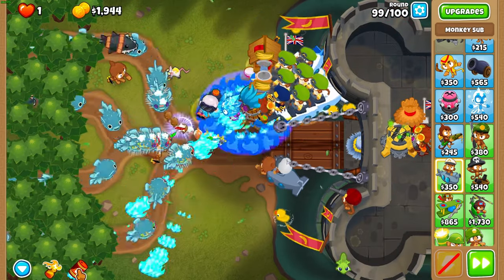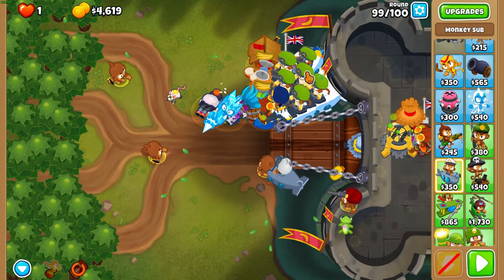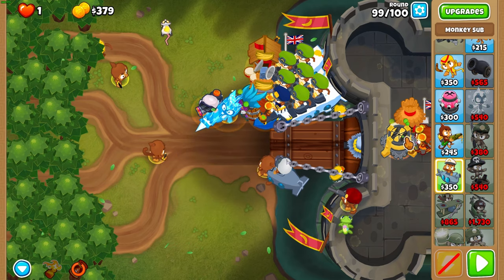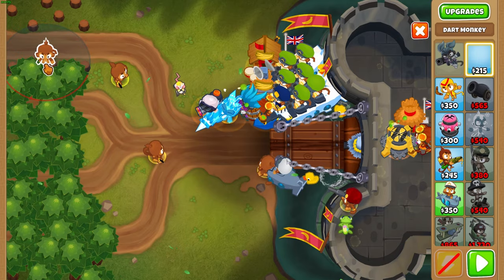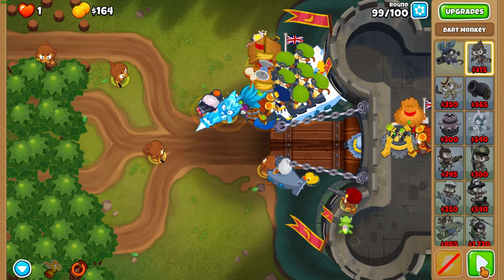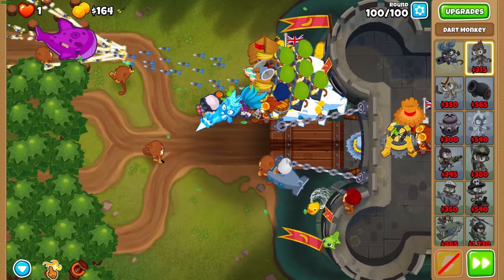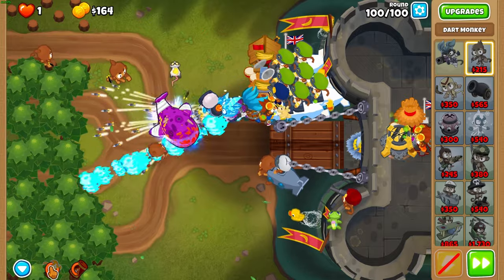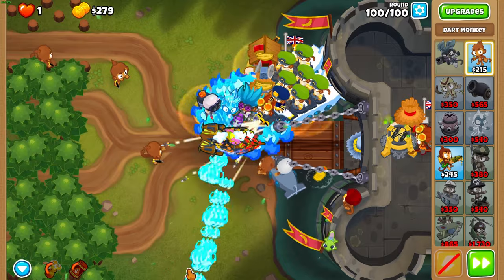For round 99, use Firestorm whenever you see a DDT. Get AP darts on your final sub on the top side at the end of round 99. Clear the top area of trees for $1,000 and place a dart monkey right about there so your subs can see the start of that top track. Use the Cocktail when the BAD gets over that spot — and yeah, that's it. That's all you have to do.